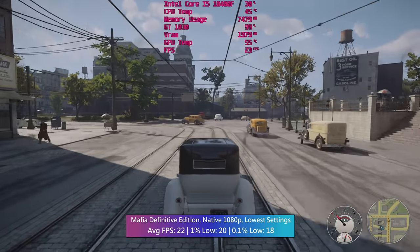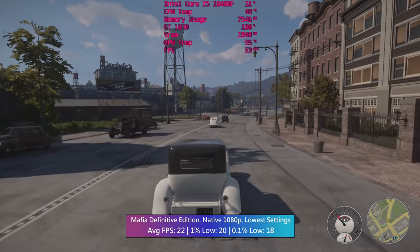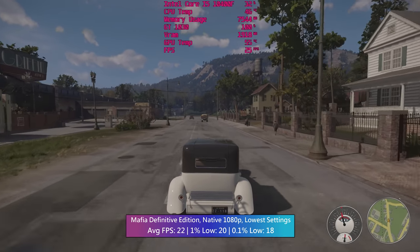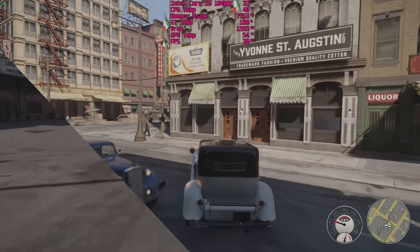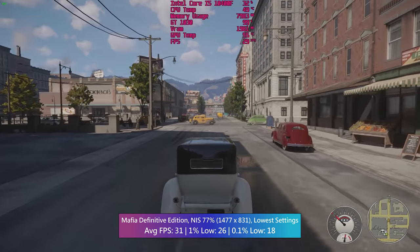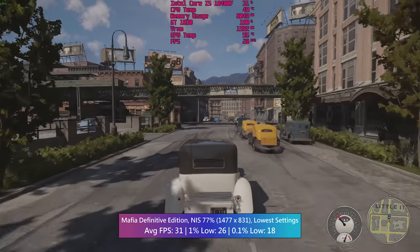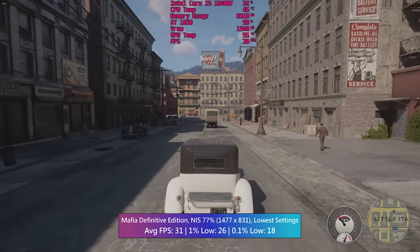We could drop the resolution to a native 900p, which would still mean less than 30fps, or we could go to 720p which would help us hit that as an average, but image quality would really suffer as a result. If we choose 77% of 1080p with Nvidia Image Scaling and then choose 25% sharpness, we get an end result that looks good but gives us a nice little performance boost. We could go even lower resolution-wise, but I think 30fps is a reasonable target for the 1030.